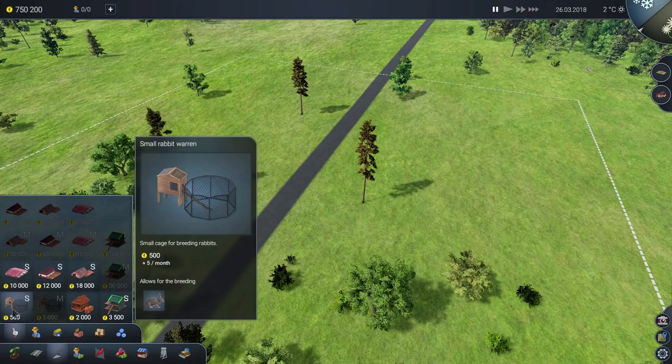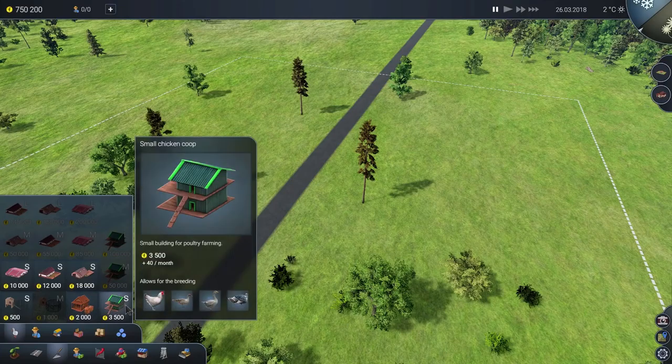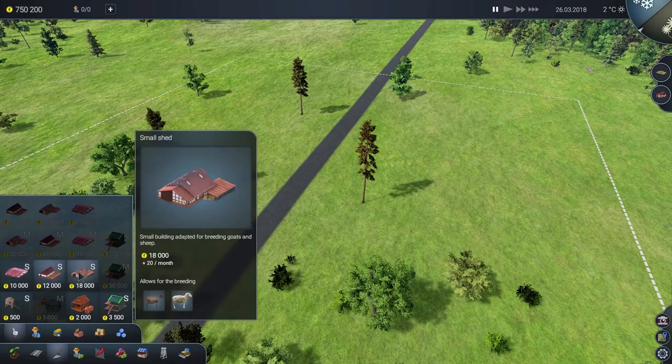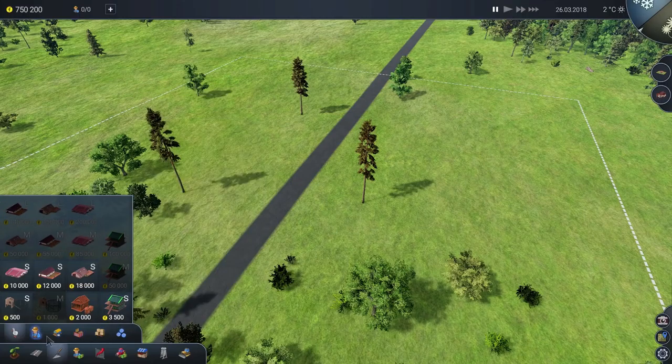Starting with the animals section — immediately the first thing you can see is a small rabbit enclosure, so there are rabbits in the game, which is jolly exciting, and there's a larger version as well that you unlock via training. There's the beekeeper building we saw before, the chicken coop — but now that's got extras: turkeys, ducks, and another animal. So poultry farming is involved now. The cow shed we saw before, there's a pigsty for pigs, and then there's a small shed for goats and sheep, plus larger unlockable equivalents of all those.